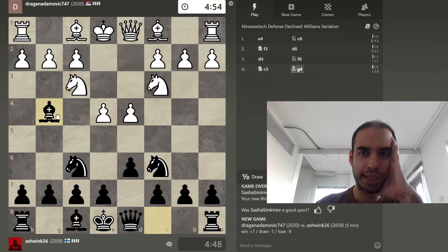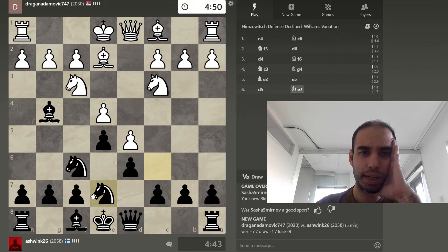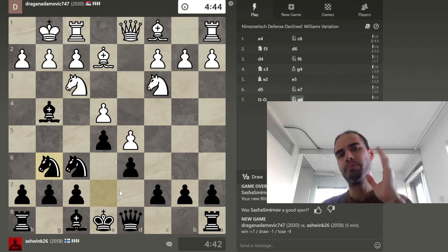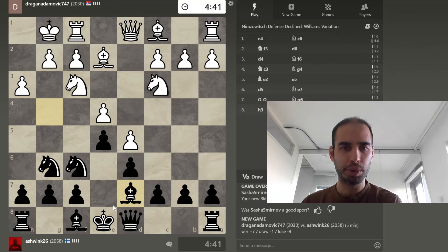Now we have the classical Nimzovic defense-declined Williams variation with a soft but delicate bishop e2 and a swivel strategy from knight c6 all the way to knight g6. A wonderful little pike maneuver. So far a very fluent game.